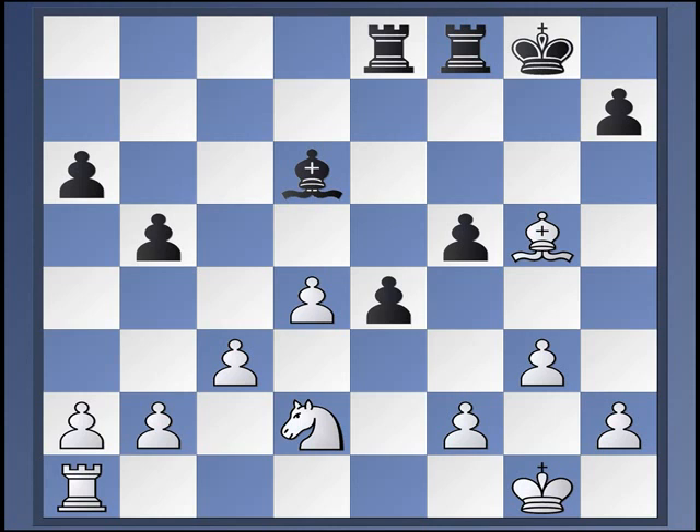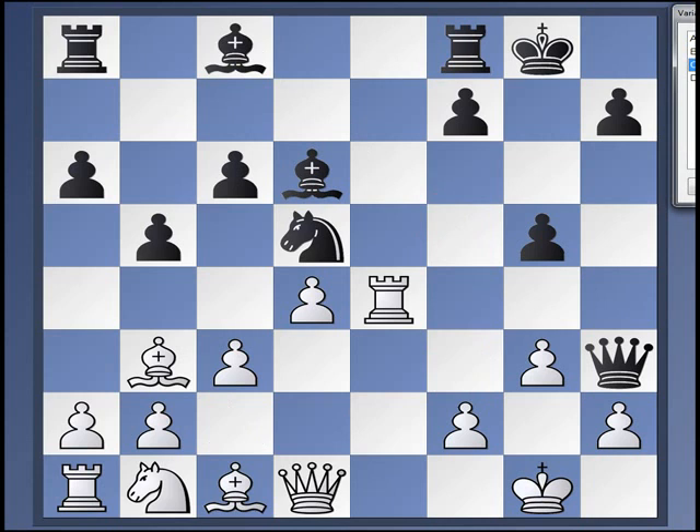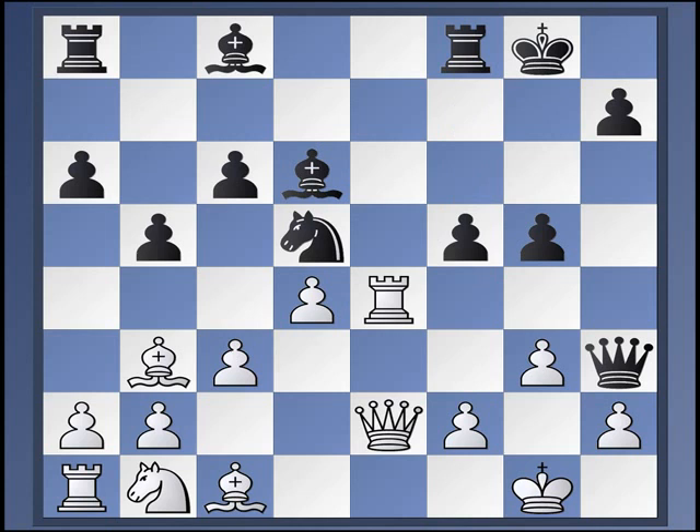Instead of bishop takes d5, there's also bishop c2. I'll just point out that this certainly has been and can be played. Both bishop takes e4 and bishop to f4 have been played at this point, but I'll leave further research to you on that one. So let's move on to another move: queen e2. On queen e2, black seems to be doing well with f5 — this is key. E8, then f4, just keep going.